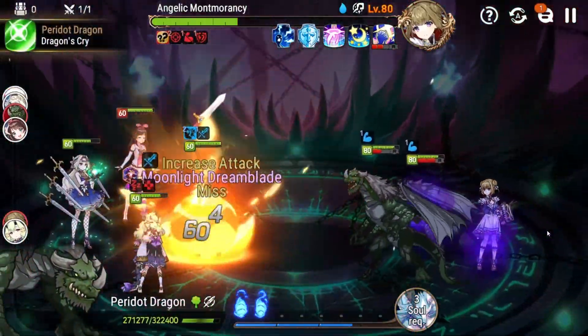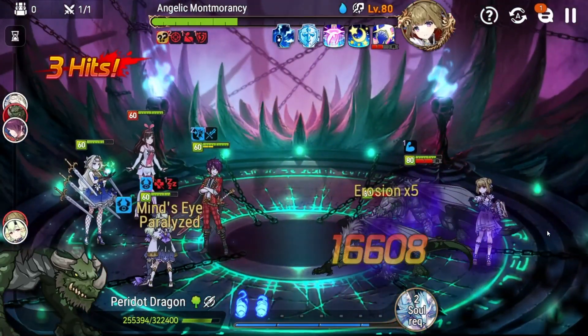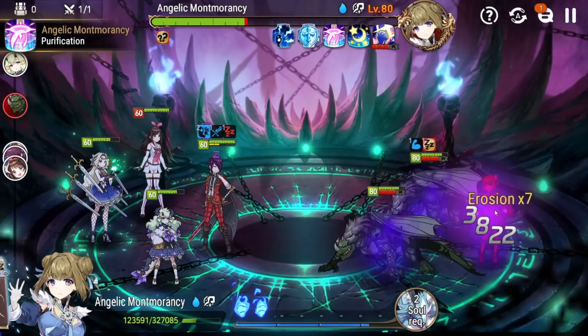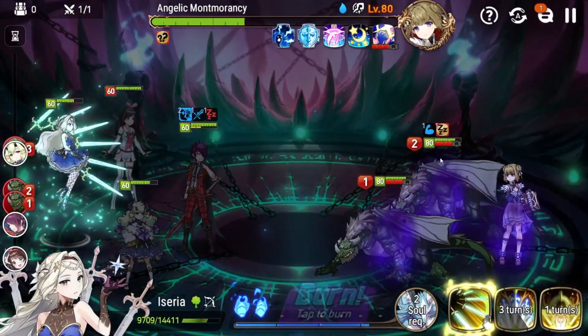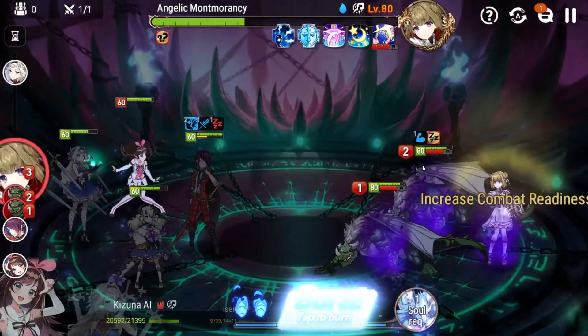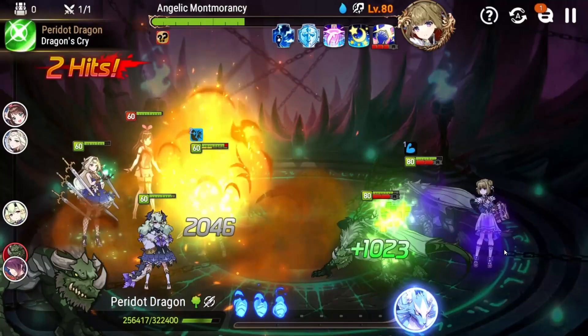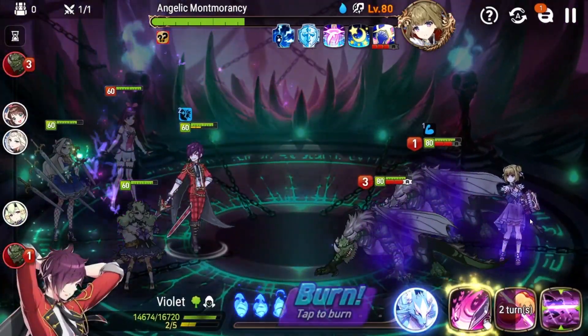Honestly, most green characters in the game are pretty good single target DPS. You could play Mort here — he's got a defense break and good single target damage. So again, whatever you want to play, as long as you are hitting these dragons and making sure they wake up and you have no chance of triggering outrage, you'll be fine.